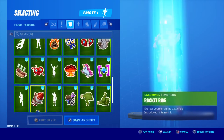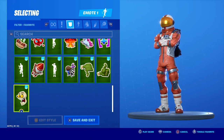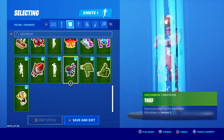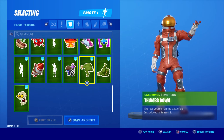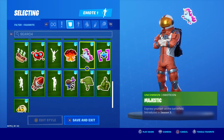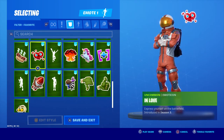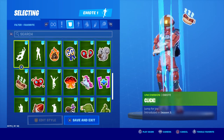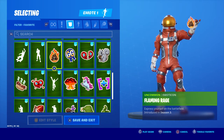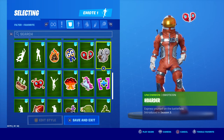Now moving on to emotes — these were released inside the battle pass and also through the store. We've got: Rock Paper Scissors, Rocket Ride, Salute, Thief, Thumbs Down, Thumbs Up, Positivity, Majestic, Kaboom, Jubilation, In Love, Hot Dog, Click, Face Palm, Flaming Rage, GG, and Heartbroken.